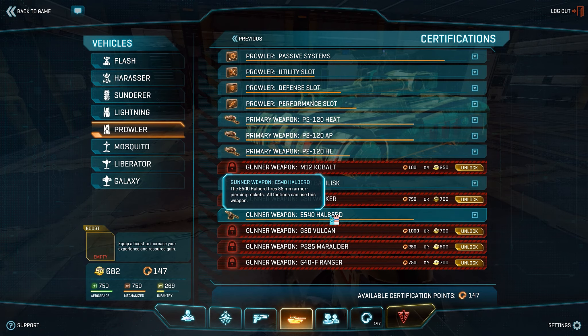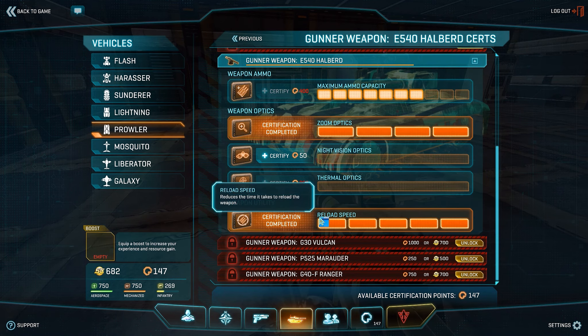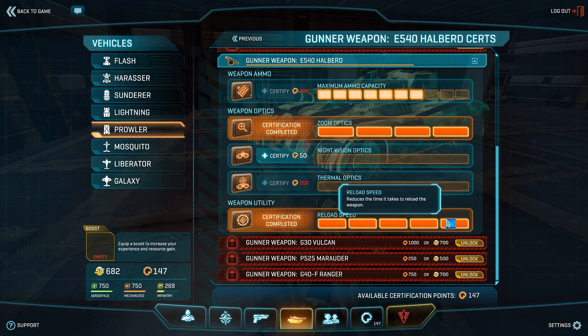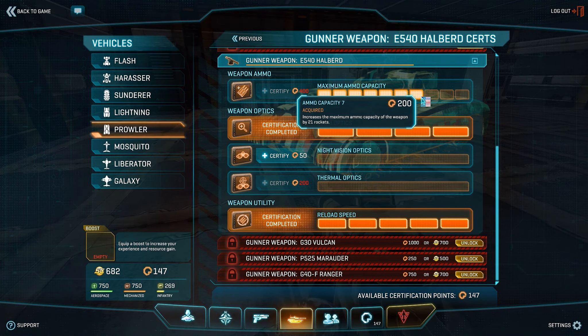For the secondary, there's a lot of debate between the Vulcan, the Halberd, and the Marauder. Because of the way I play the Prowler — long-range, self-propelled gun, mobile artillery style — I use the Halberd over everything else. If you get a skilled gunner with a Halberd, he'll be one-shotting infantry all over the place. It gives you extra punch in tank one-on-ones. For certs on the secondary, same as your main guns: full zoom is absolutely essential, reload speed is essential, and maximum ammo capacity I run to a reasonable level since there are ammo towers and ammo sunderers available.